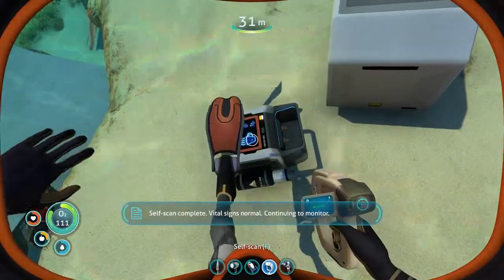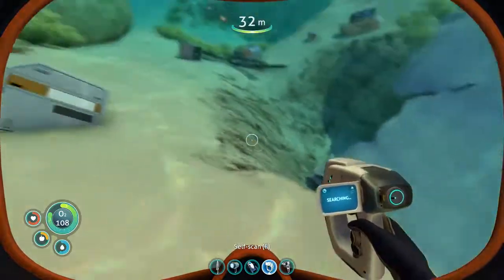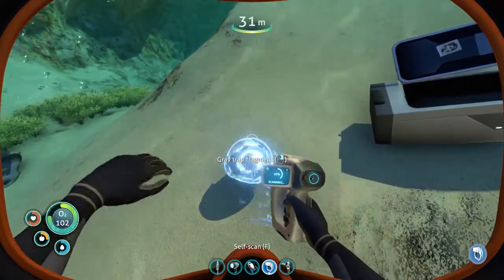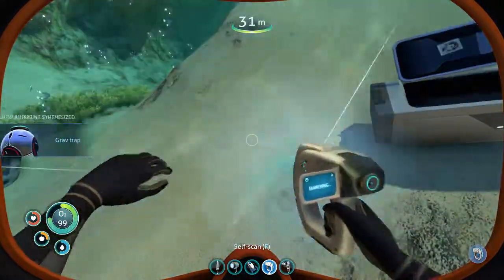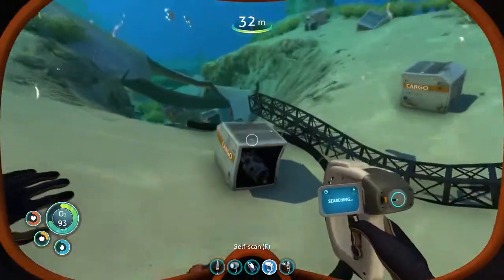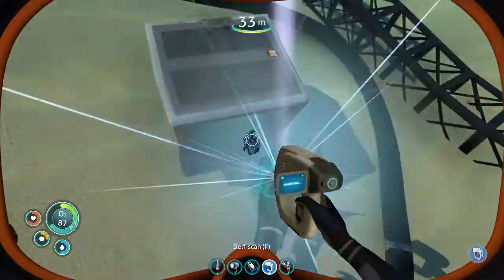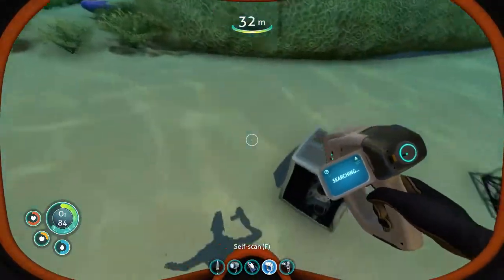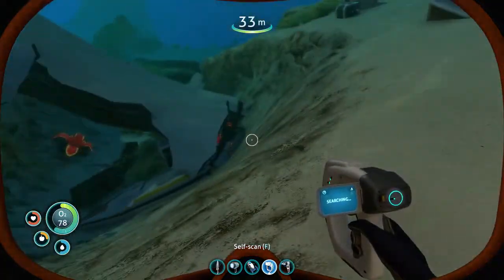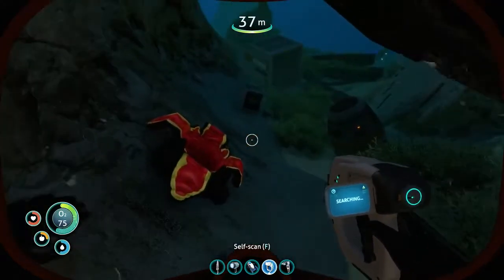Let's do a self-scan. And let's have a look at what other blueprints are here. So there's a grav trap. Let's see what else, because there's a few items here - sea glide fragment. And what else? There's also a couple of the sulphur pods.